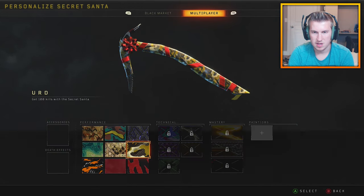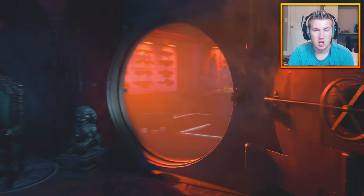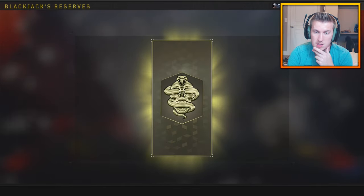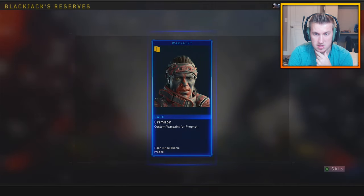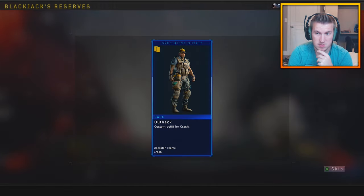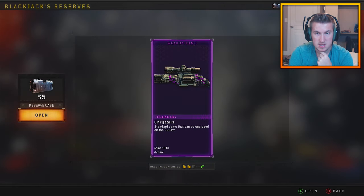Did I get all my kills with the Secret Santa yet? I did. Alright, fetch — awesome. So we already got one weapon, and we're only like 11 in so far. So that is one less thing we're going to get out of that bribe. It still can give us Mark II weapons, which kind of sucks. But I think I have a lot of the Mark II weapons, so we can still get the S6 Stingray, the Locust, the Peacekeeper, and potentially Mark II weapons as well. Hopefully it doesn't give us a Mark II weapon and instead gives us something new.